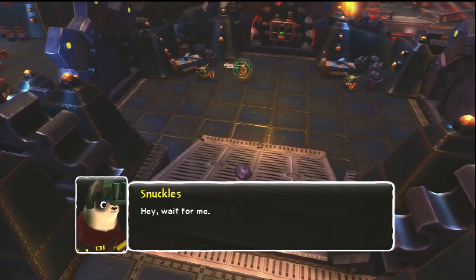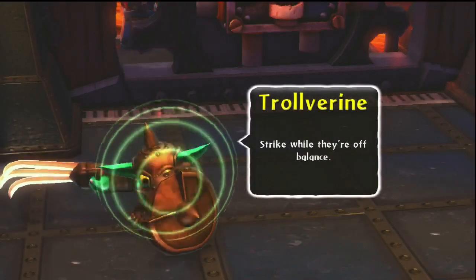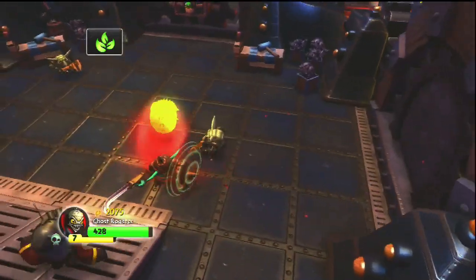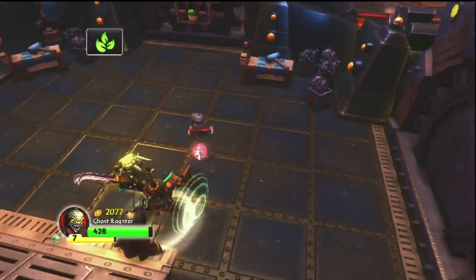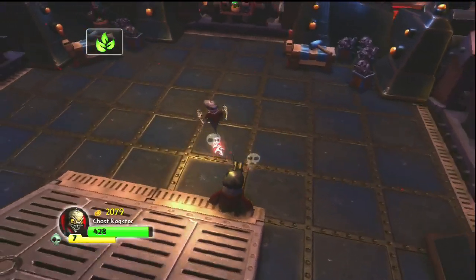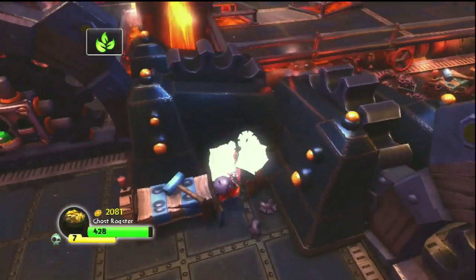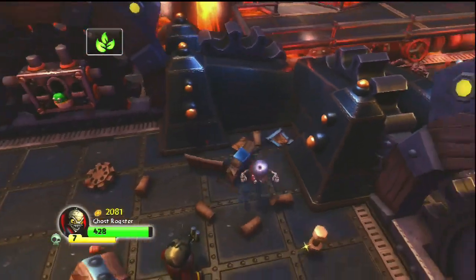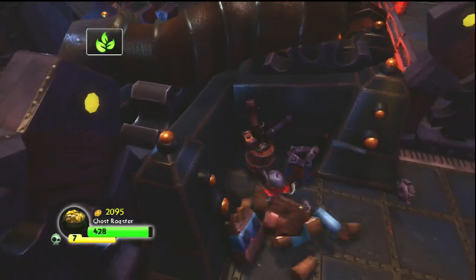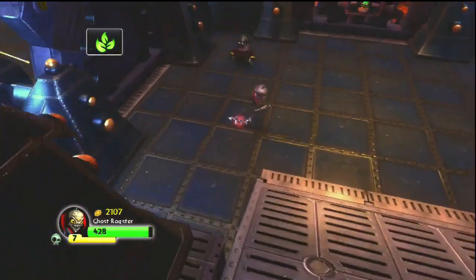Alright, we got some bad guys. Snuckles - he kind of looks like Wolverine from Marvel, he's got the claw, so he probably has a shield. Let's go ahead and ghost around the back of him - there's some tail action there. Hey Snuckles! It's got little haunted faces there - is that because I killed them with my power-up? This game has so many different characters and things going on. Now that I've played through it and I'm going back with other characters, there's a lot of depth to it.